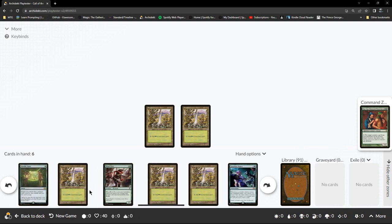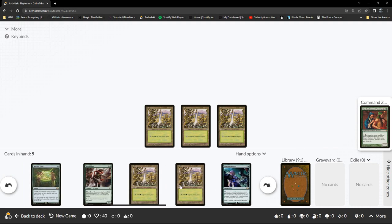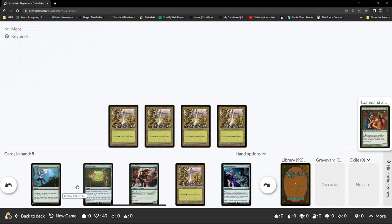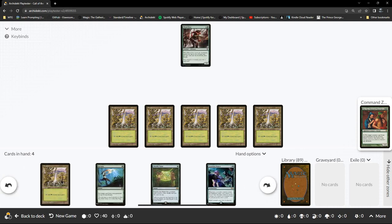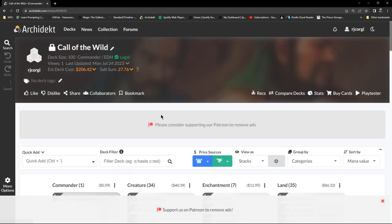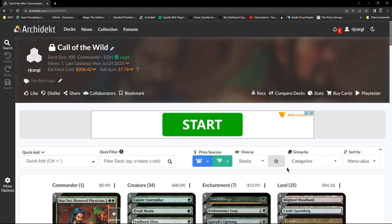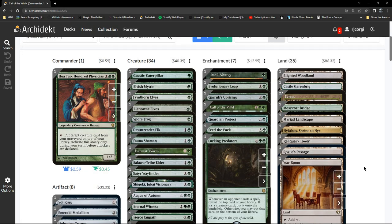The other thing with this deck is it's quite a while before you can probably start messing around with Call of the Wild. There's a Worldly Tutor so we can start tutoring for stuff. Really we're just building our land base and building our utility first. With these I always tend to look at the price — you could try building the deck and just experiment with it if it was below a certain price.